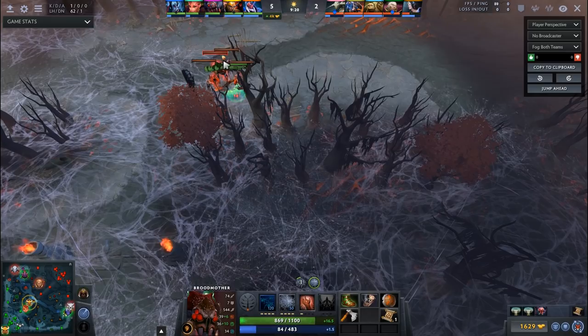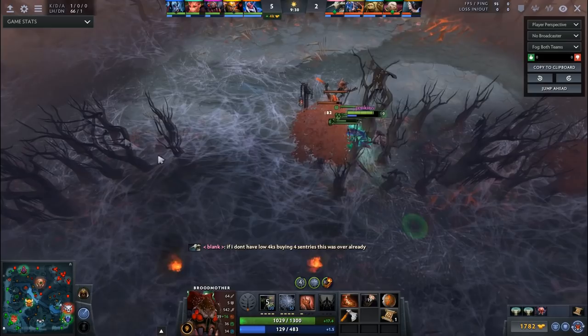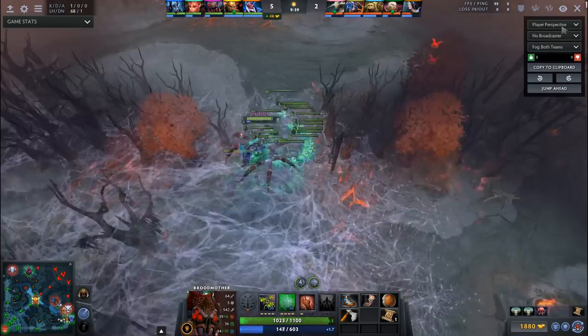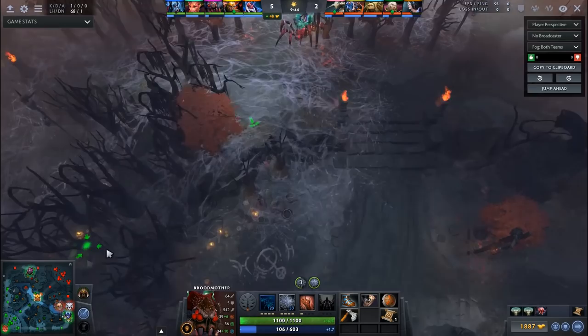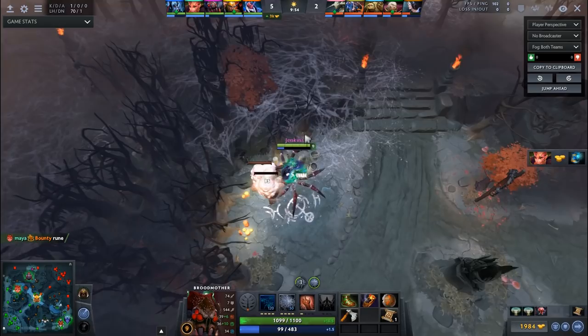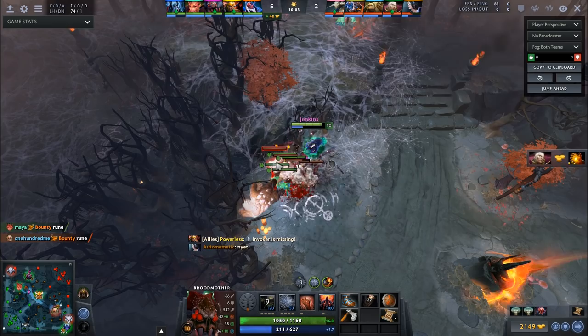Because of what I'm doing, he has to make a choice between losing his tower or losing farm to me — losing this creep wave. He basically has to choose between losing his tower and getting the same farm as me, or not losing his tower and getting way worse farm than me. Since he contested me, I decided to make it even worse for him to contest this. You can push the creep wave very far back with spiders, so if he wants to contest it, he's going to lose his tower — guaranteed. He realizes at this point it's not even worth it.